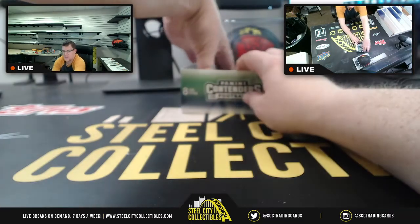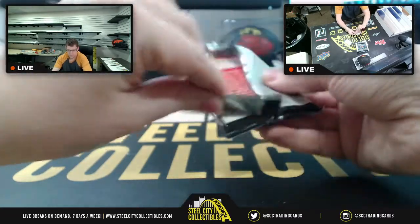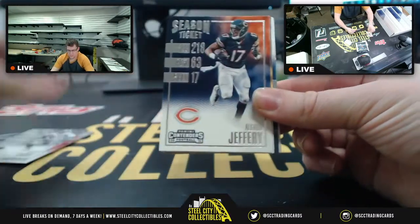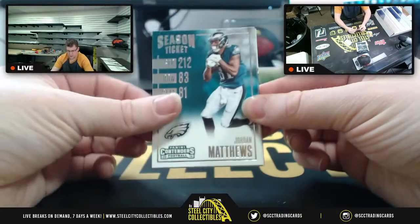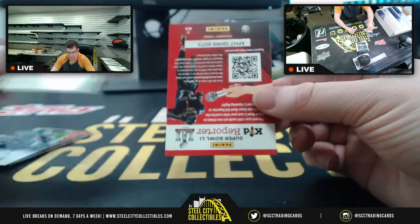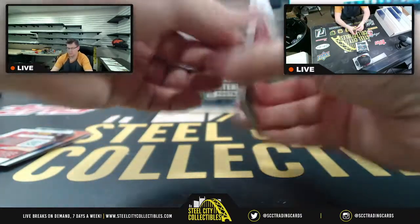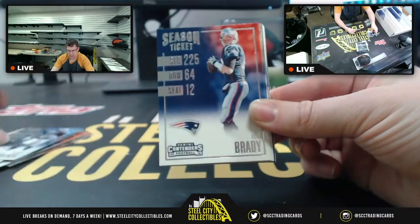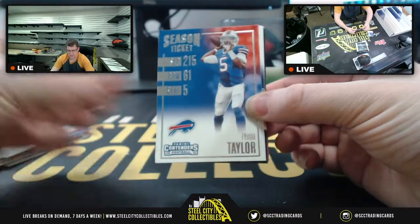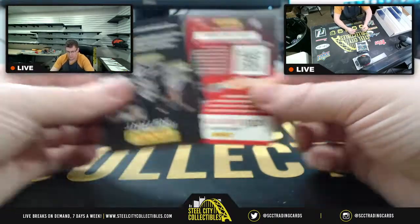Dylan's next two packs - spot number five: David Johnson, Derek Carr, Alshon Jeffery, Big Ben, Jordan Matthews upside down, Richard Sherman, Rookie of the Year Contenders Kenyon Drake, more Panini kid reporter cards. Next two packs: Delaney Walker, Tom Brady, Robert Quinn, Khalil Mack, Tyrod Taylor, Travis Benjamin upside down, Aaron Rodgers - that bad man - and more Panini advertisements.